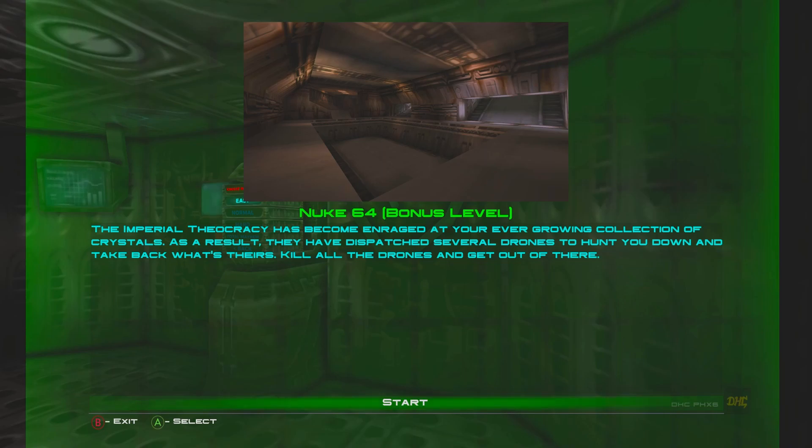This is one of the six bonus levels, and it comes from the N64 version of Forsaken — it's actually the very first mission. Let's see if there's anything different compared to the N64 version. It's a relatively easy level; all you gotta do is just kill enemies, that's it.